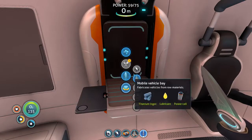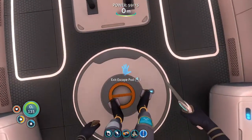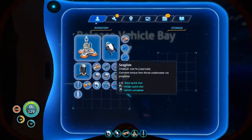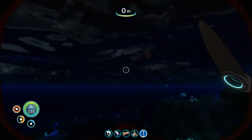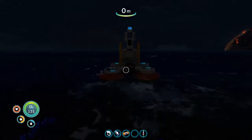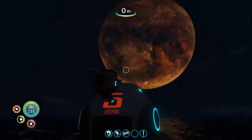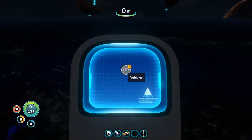So we should have that mobile vehicle bay, which we do. We should be able to hop down. Just going to put the radiation helmet in the equipment. There'll be three or four little — I think they're called painter drones — that you actually interact with to initiate it.